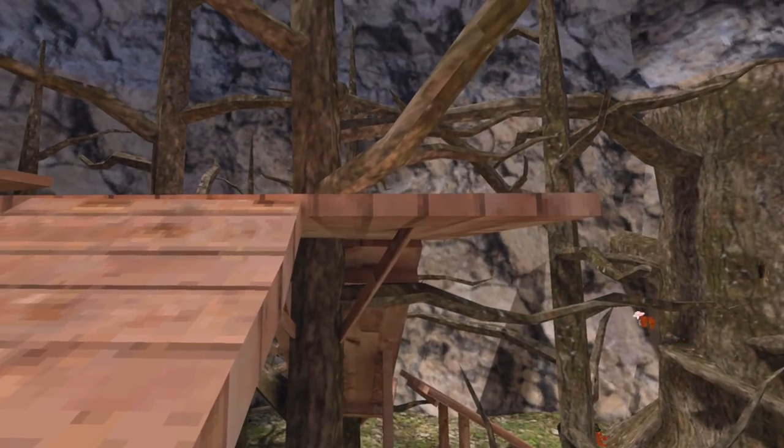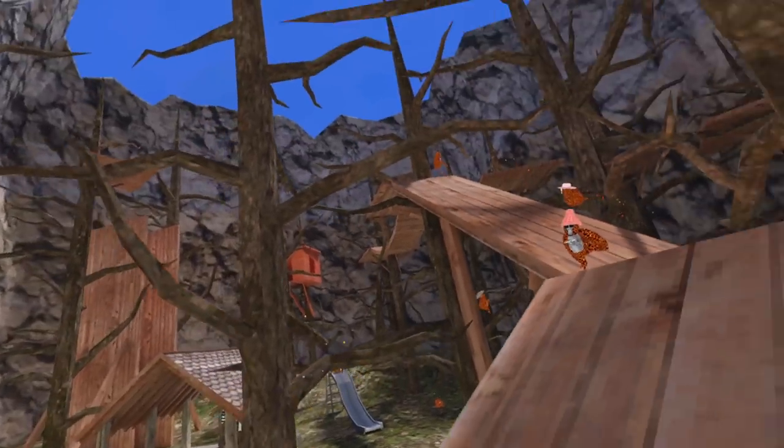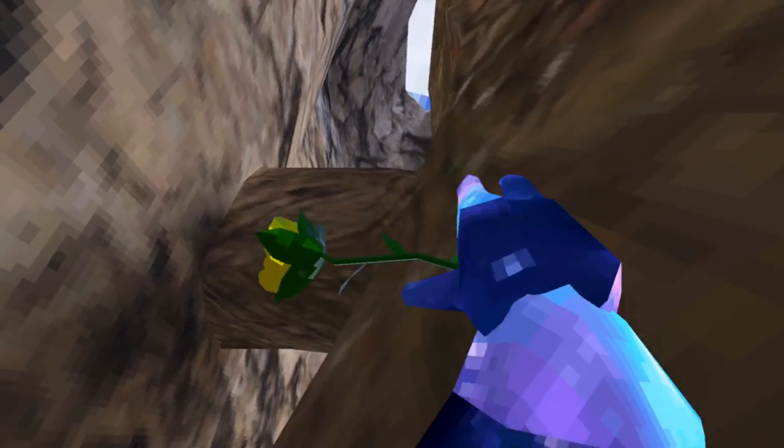This first route can work whether they are chasing you up the ramp or toward it. You want to fall off the bridge, but hit yourself down for extra speed onto the branch below. Then move your way back onto the ramp and get behind them. Then you can go wherever — I usually choose going up the hollow tree. People almost never expect this one.